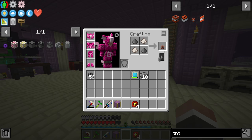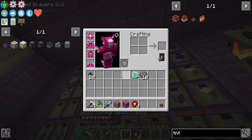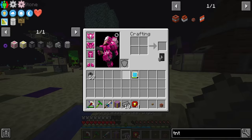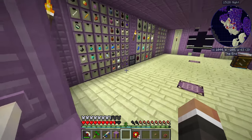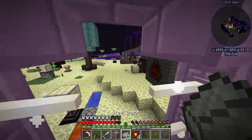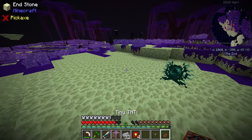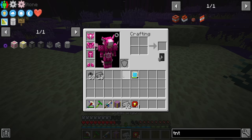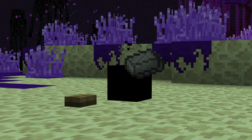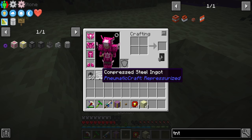Two nether quartz dust and two gunpowder gets us one tiny little TNT. And then if we grab that alongside, let's say, a button - that's probably the cheapest redstone implementation we can use here. And then if we throw down half a stack of steel, we should hopefully get about 25 or 26 compressed steel ingots. Boom, boom - it worked, nice.